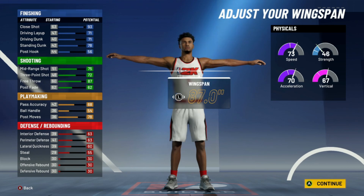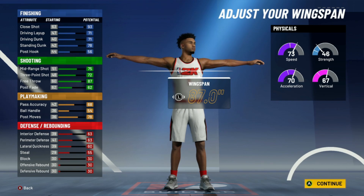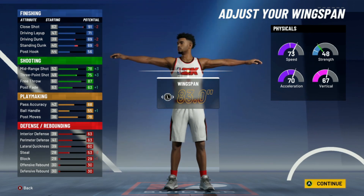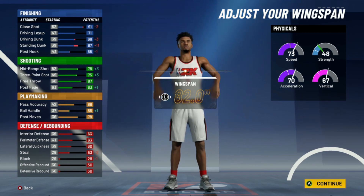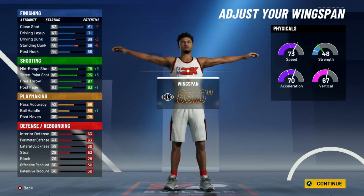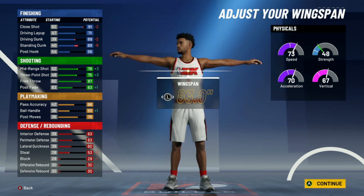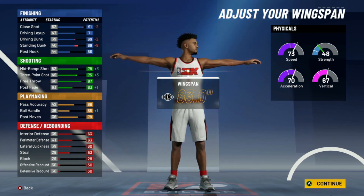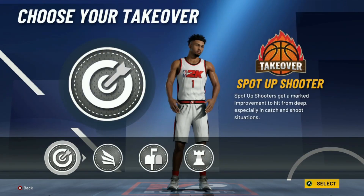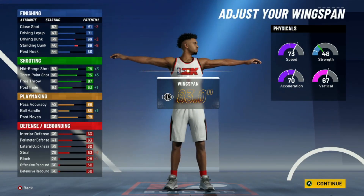Actually, you have a 73 driving, 73 standing. If you wanted to, you could increase the wingspan back and just have a 75 driving dunk with an 80-something standard. But for the purpose of shooting a little better — because going minimum wingspan does not increase your three-pointer — I'll go with this wingspan. You get a 63 interior, 63 perimeter, and 60 lateral quickness, with a 71 layup, which is pretty decent for a 6'10 player.